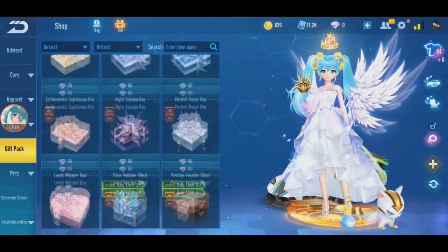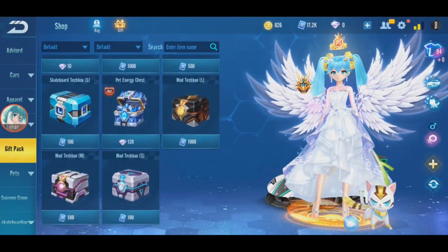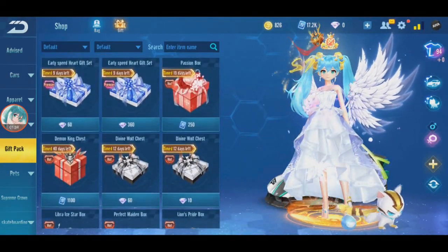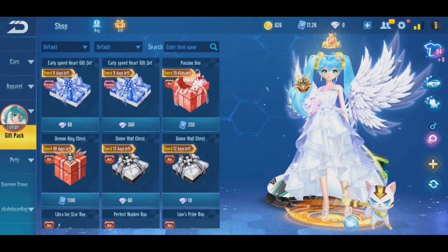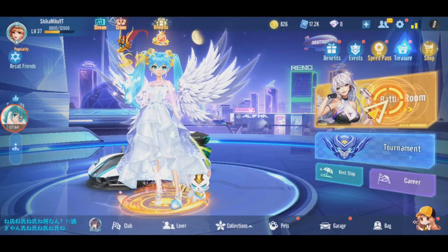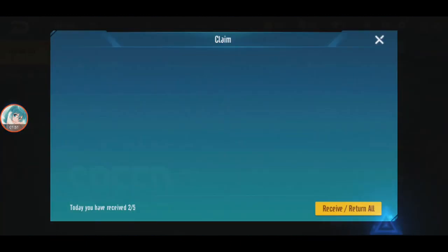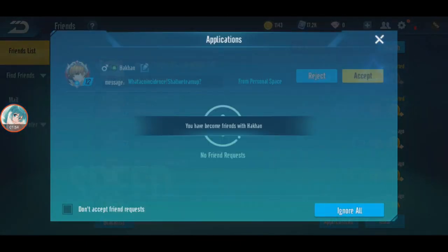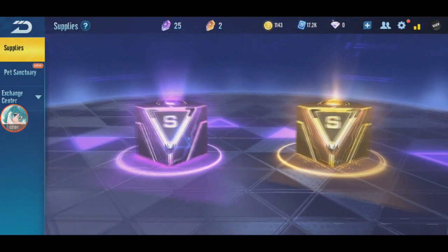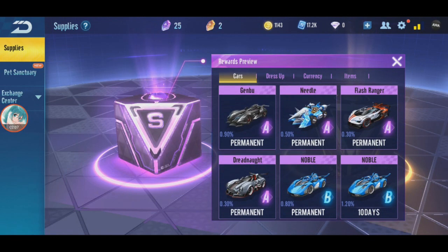Where is the purple box? Is it here? The purple one? Okay, never mind — I'll see how much it is later. But yeah, so I have 25. So I can only do two. But maybe I'll buy two more just to make it a key, and then we'll just try. Gamble, Needle, Flash, Dreadnought — that's the 4A class that's available. Okay, let's go.